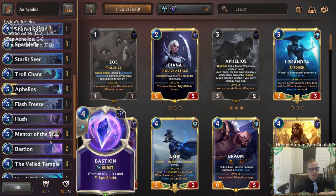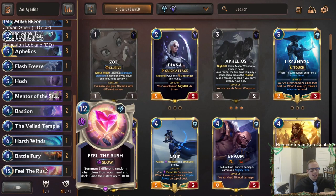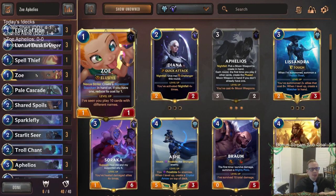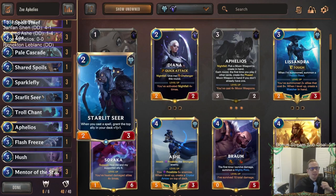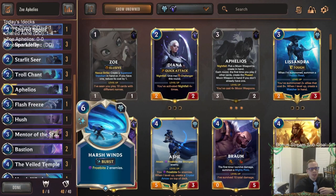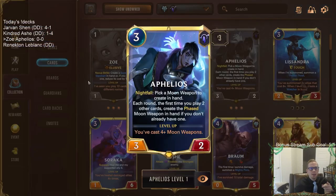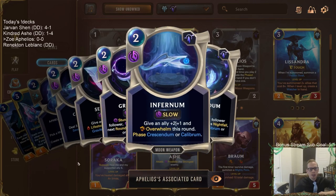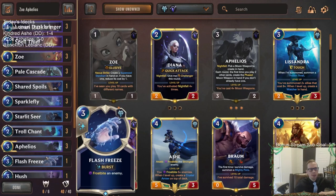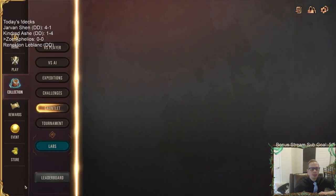We also have Bastions for protection, interaction with Flash Freeze, Hush, and Harsh Winds, and even Feel the Rush to put a 10/10 Zoe and 10/10 Aphelios into play. Aphelios can make the Lifesteal moon weapon, so if we're buffing stuff up with Starlet Seer, Mentor of the Stones, Veil Temple, and Battle Fury, giving them Lifesteal or Overwhelm is incredible as well. That's kind of our deck — let's see how it does with Zoe Aphelios.